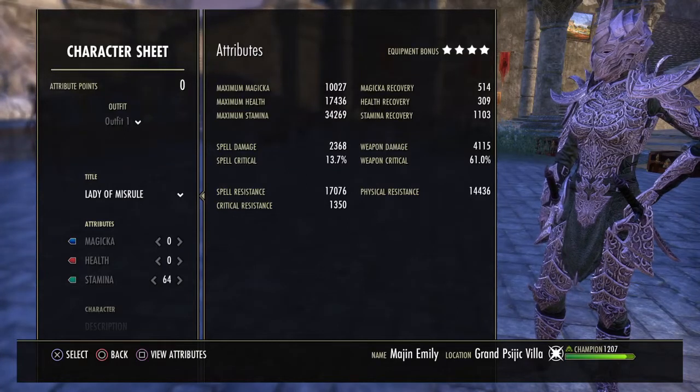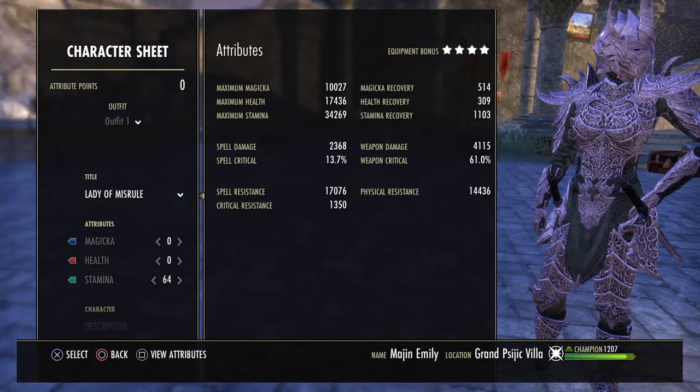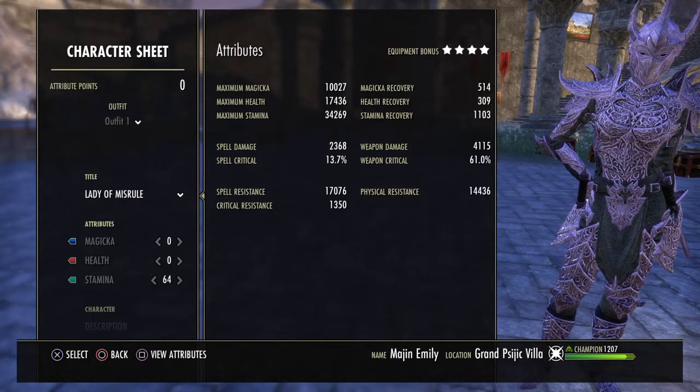Hello everyone and welcome back to the channel. In this video today we're going to be going over the Stamina Templar build. This is a very easy to get build, doesn't take much work at all, and you can pretty much ride this thing all the way out to end game.